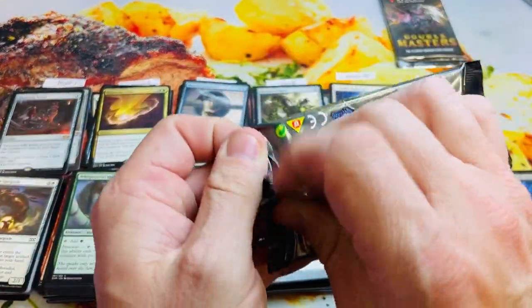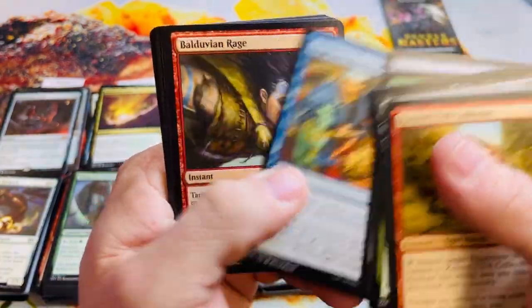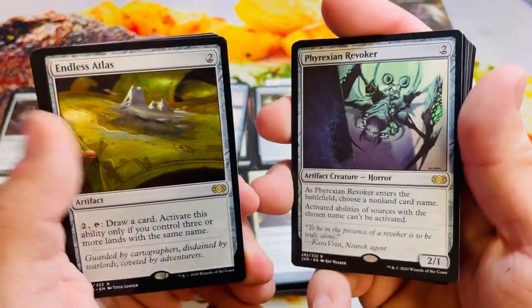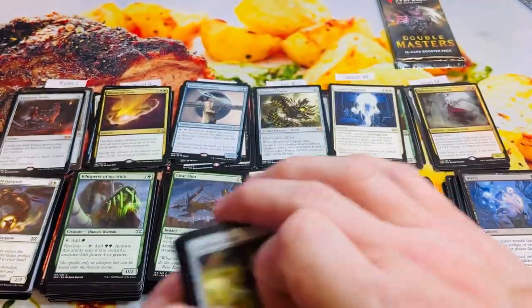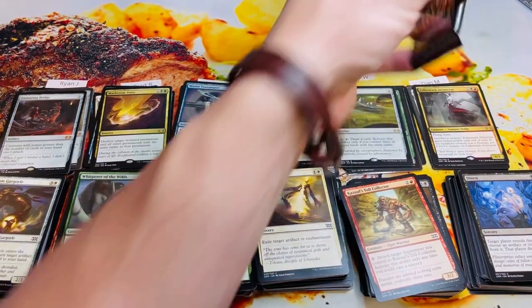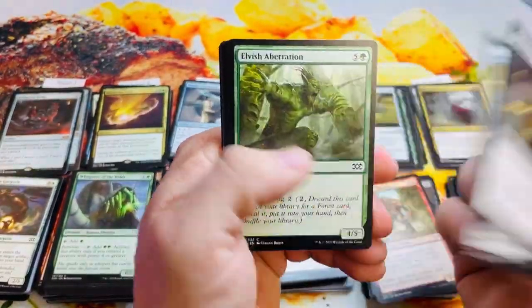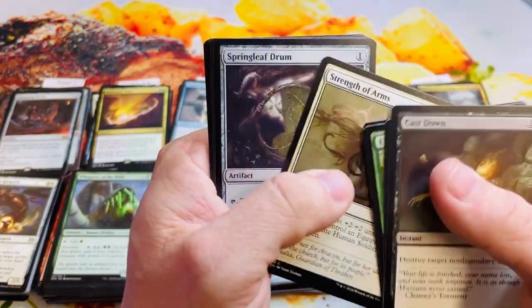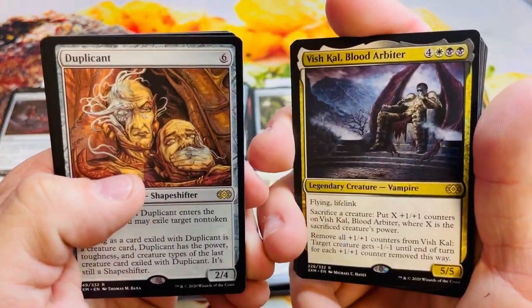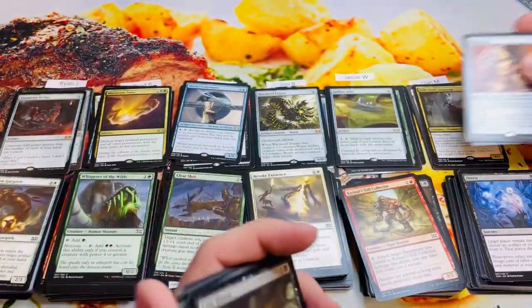Jason you're up. Revoker and Endless Atlas for four, Buried Ruin and Disintegration — puts Jason at 18. Then Dan — you're gonna need some help here. Clone Shell, Mirrorsmith, Vish Kal — he's a big card — and a Duplicant! Wait — that's a 13. Six and seven is thirteen.